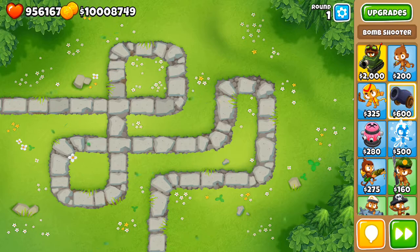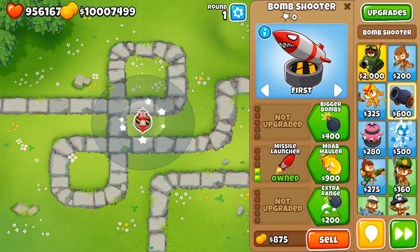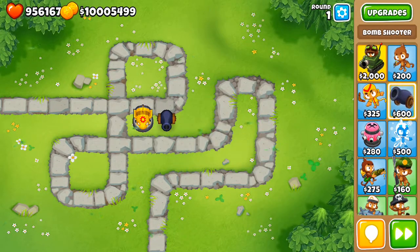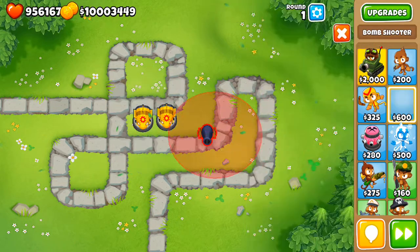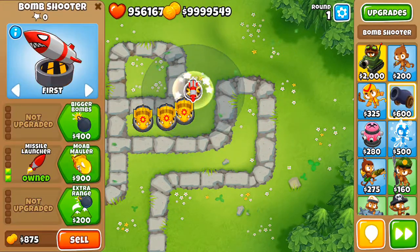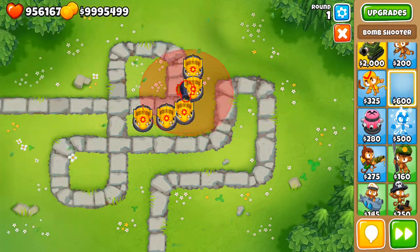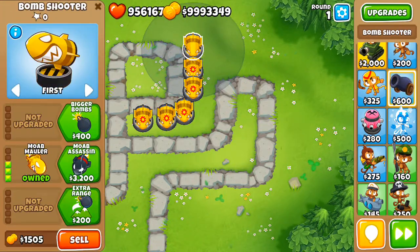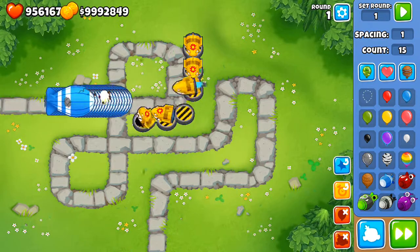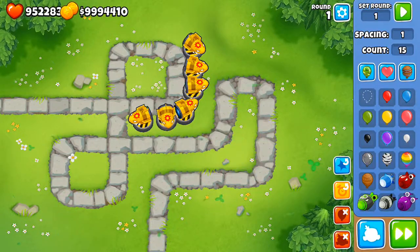The Bomb Tower can pop leads but cannot pop black balloons - that's important. For other good applications, getting a bunch of 0-3-0s or 0-3-2s works well. These are very good towers for mid game - they have a lot of MOAB popping power. Around round 60, these are very helpful. Sending out 15 MOABs, they bombard MOABs with a lot of power. The middle path is for MOAB popping power.